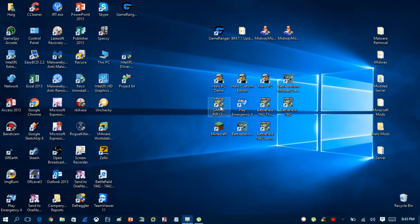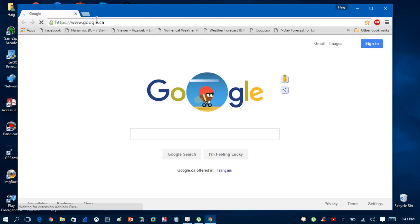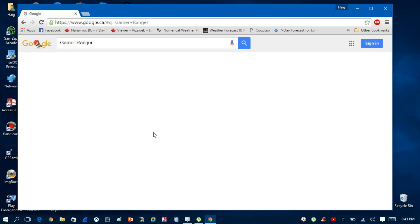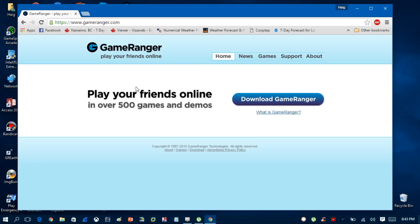Once you're back at your desktop, you want to download a software called GameRanger by opening up your browser and doing a Google search for it. GameRanger allows you to play different types of games online, especially games that have had their servers shut down. It's a software that allows you to host servers for a whole bunch of different games with the same problem.